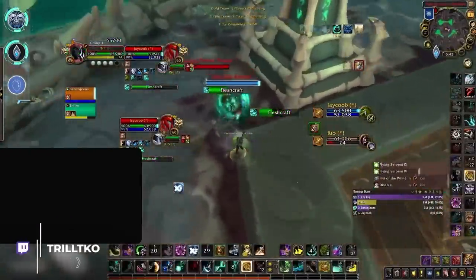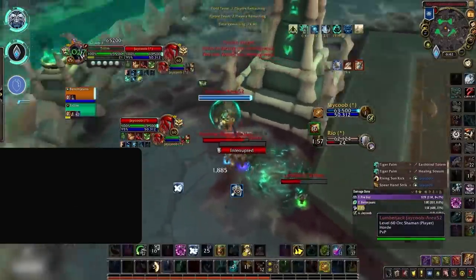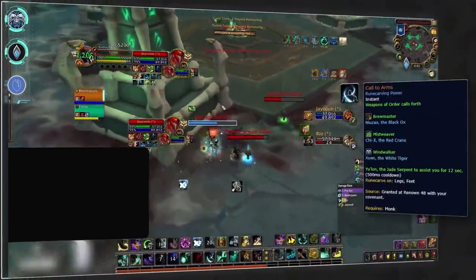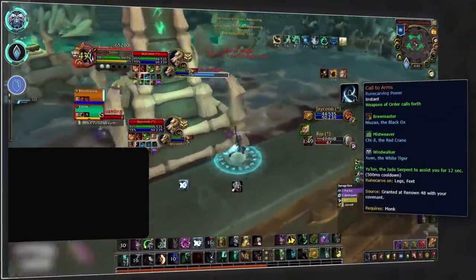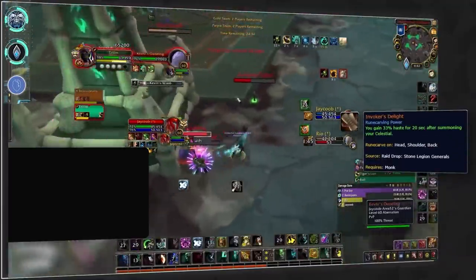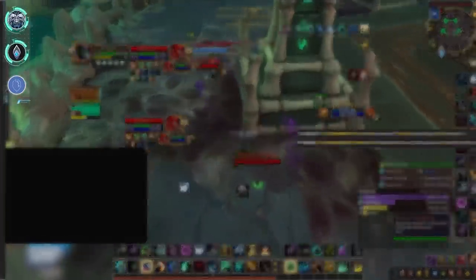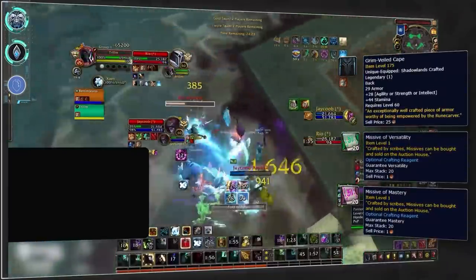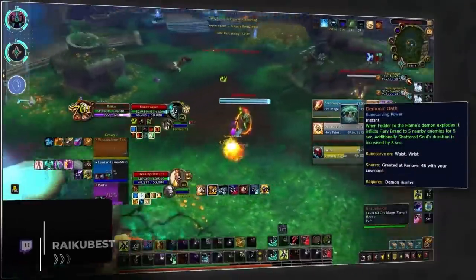Moving onto Windwalker — due to the RNG nature of the Necrolord covenant legendary Bountiful Brew, most top Windwalker players believe Kyrian to now be the go-to. This enables you to use the Call to Arms legendary to gain Xuen whenever you pop Weapons of Order. Combined with the Invoker's Delight legendary, this will provide a large amount of haste on a very short cooldown, great for enabling Windwalker to do some huge consistent pressure playing into their new tier set. Craft Invoker's Delight onto cloak with versatility and mastery.